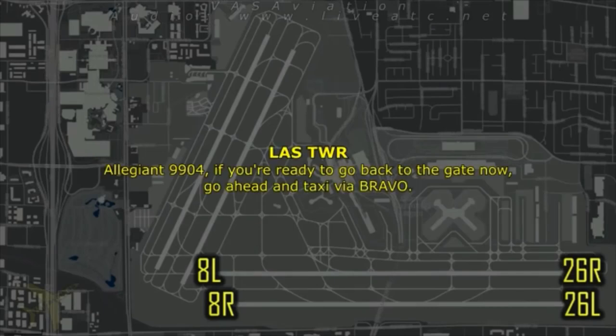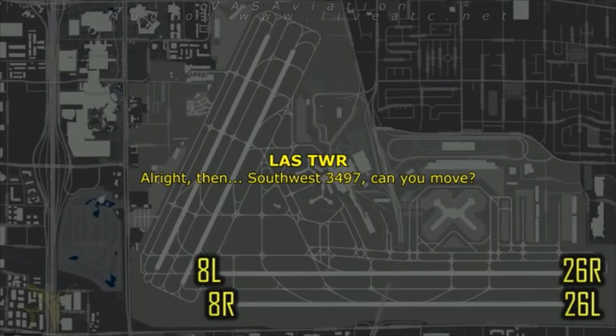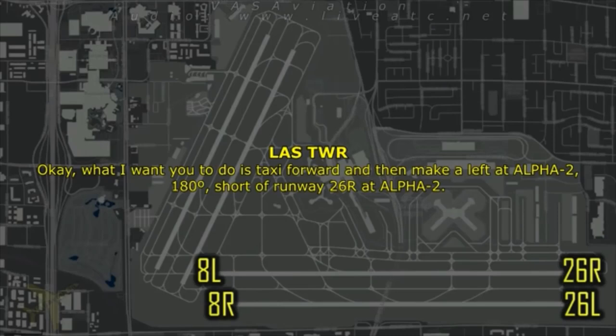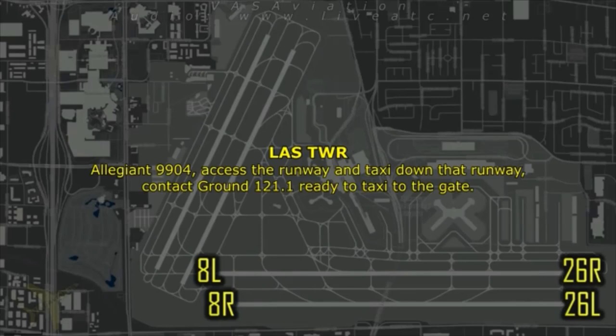Allegiant 9904, if you're ready to go back to runway 8 — go ahead and taxi via Bravo. Can you handle that turn? Southwest 3497, can you move? Certainly, we're on the runway. What I want you to do is taxi forward and then make a left at Alpha 2, hold short of runway 26 right at Alpha 2. Legion 9904, access the runway and taxi down. Contact ground 121.1 — they'll get you back to the gate.